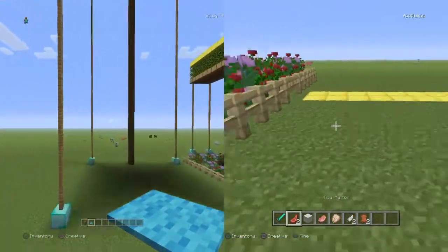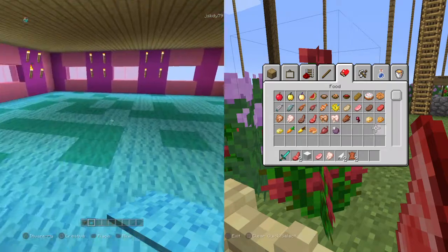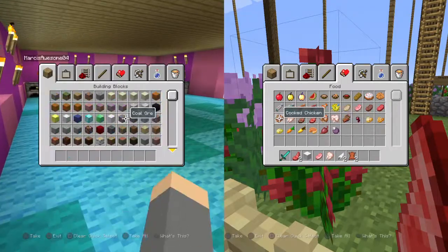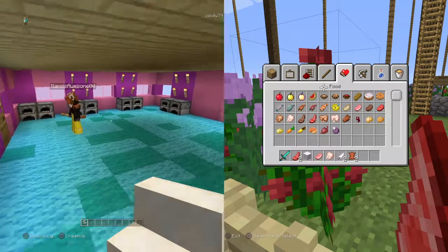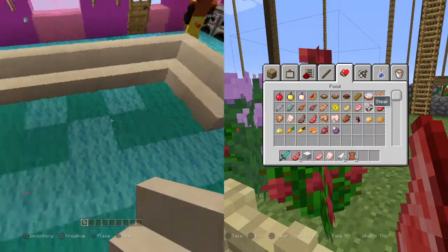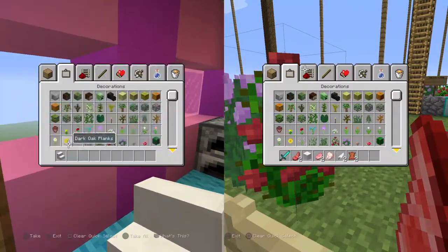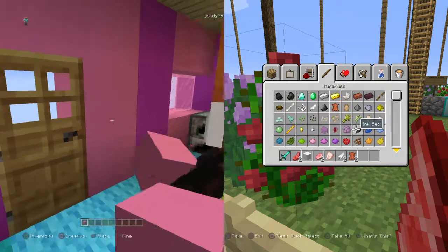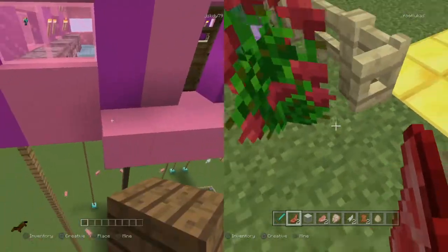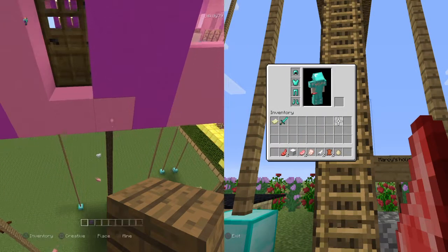Do you want to get back to the treehouse? Nobody likes to see a video when it's not fully finished — that's what makes it bad. I'm going to put a couch out on the balcony. Just fill that in with pink, like a little balcony. You don't have to make it out of concrete, by the way. You can make it out of any material you want, blue if you like — just do whatever you want.